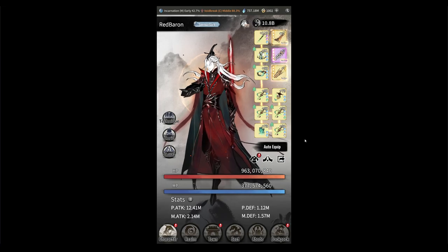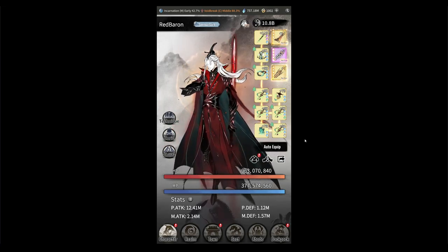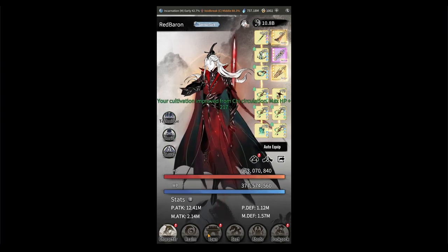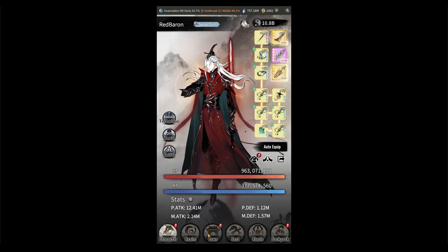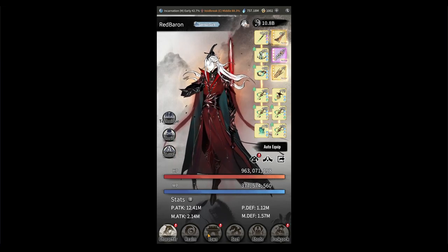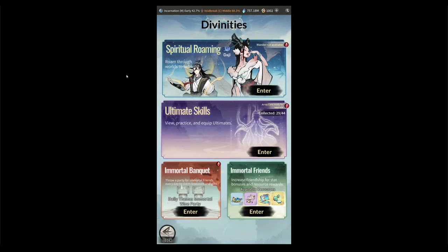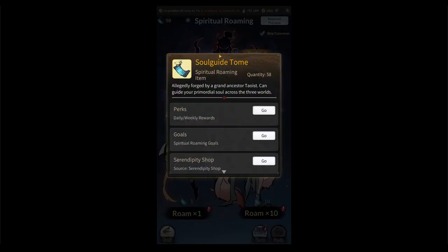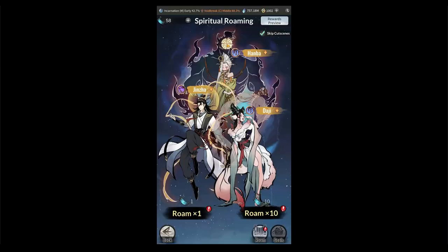Hello everyone, it's Red Baron here. Today I'll be discussing divinities — the Great Void Divinity, what type of immortals you're going to want to focus on, and some recommendations on builds for your array. When you open up your Great Void Divinities, the first thing you can click into is Spiritual Roaming, where you'll use all of your Soul Guide Tombs in order to summon immortals.